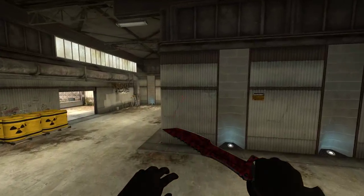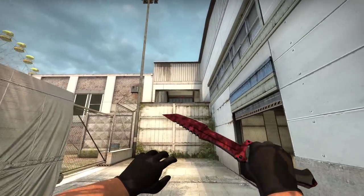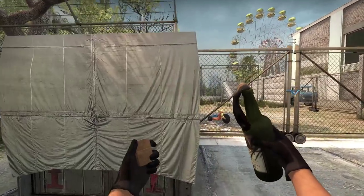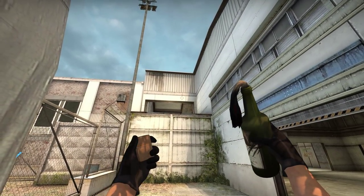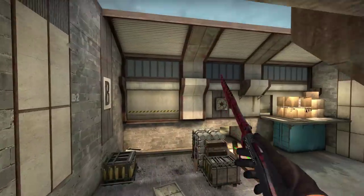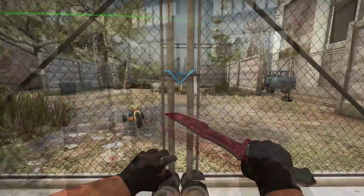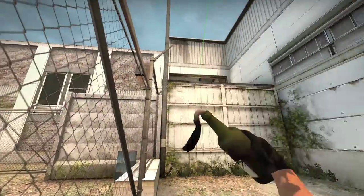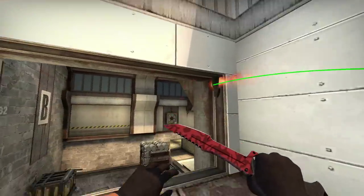These are a few molotovs that you can use from toxic into B site. Obviously you have to make sure that you've broken the window first or they won't work. Lining up with that line on the box and then just left of that indent will let you throw an easy molotov to headshot. Standing in the middle of the gates and lining up with the top of the indent will allow you to molotov the back left of site behind the box.